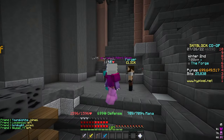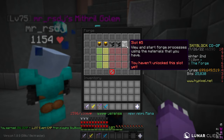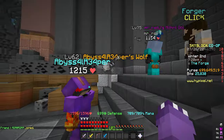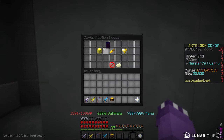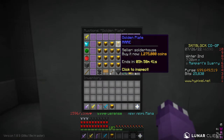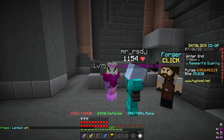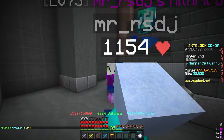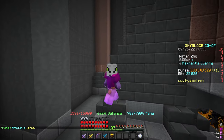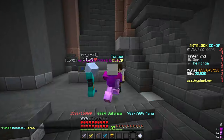Golden plates take six hours to forge, meaning you can do these four times a day. With five slots that's 20 golden plates per day. We're spending 950,000 coins per golden plate and selling for 1.3 million — that's 350,000 coins profit per golden plate. Twenty golden plates a day at 350,000 coins each equals seven million coins a day in completely passive money. You literally just have to do five seconds of work, come back every six hours and collect.